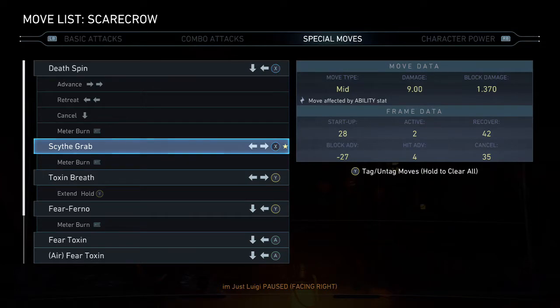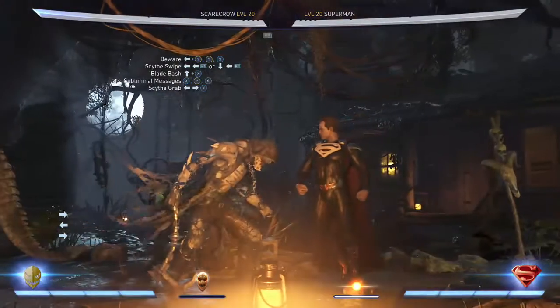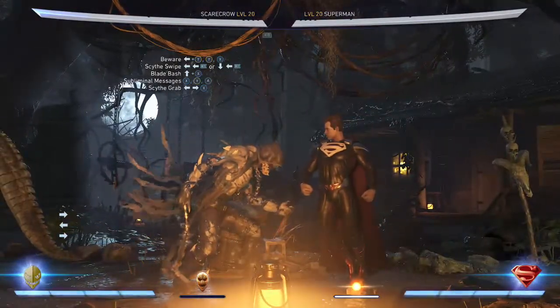The combo we're doing is about 45% damage. By itself it will cost two bars of meter, and if you want to do more damage you can do three bars of meter — your choice.